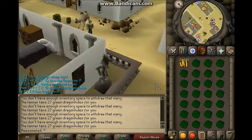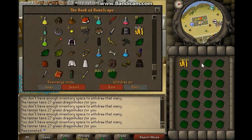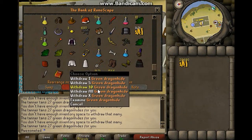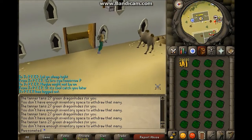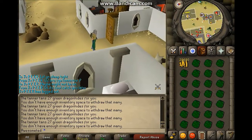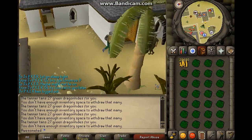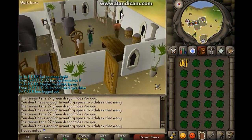Basically you just run to and from the bank, tanning it, running back, banking, withdrawing, tanning, withdrawing, and so on. Very easy, quite boring and repetitive, but it's okay.